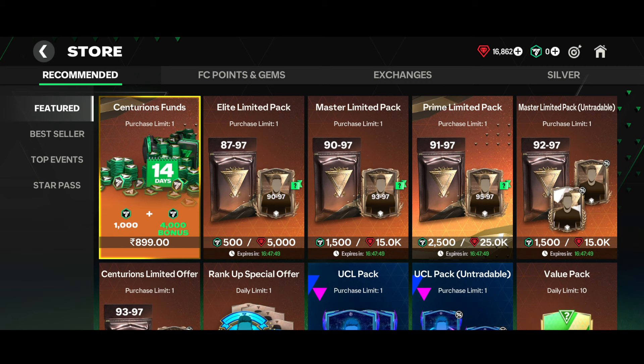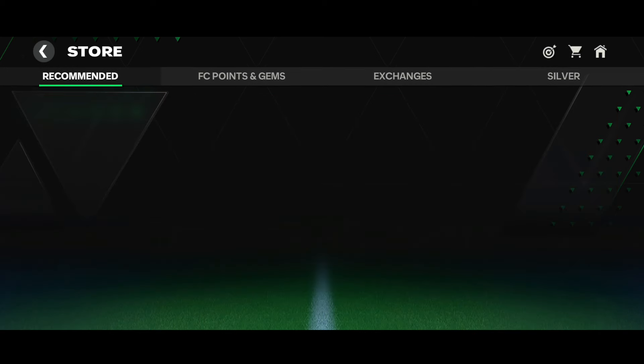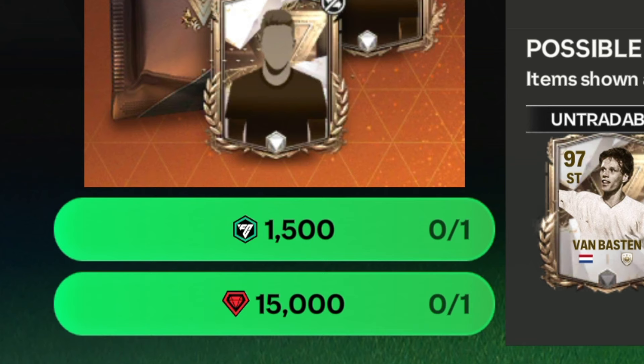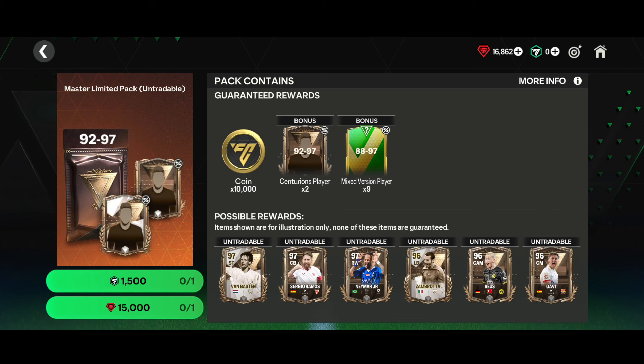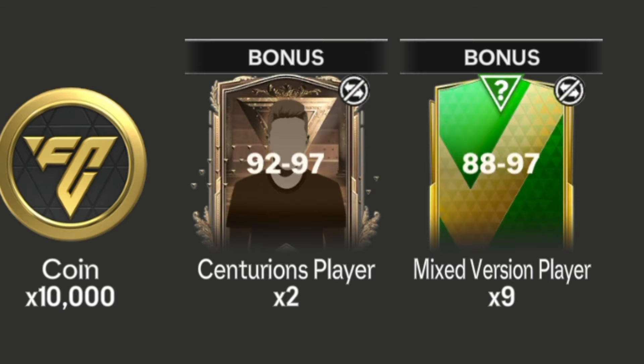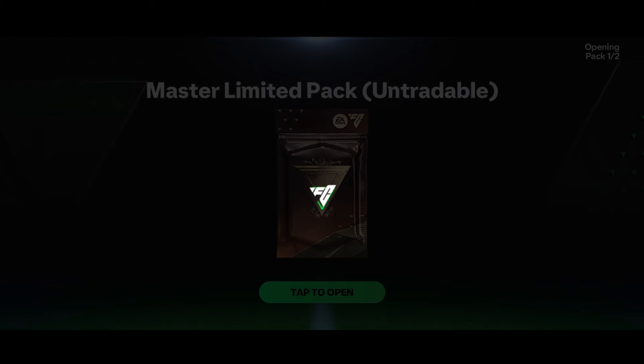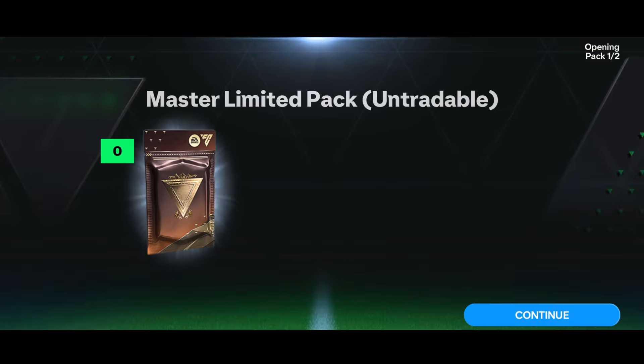Now in the store section of my second account, let's claim the Master Limited Untrouble pack. It costs 1.5k FC points or 15,000 gems, and it guarantees 10,000 coins, two Centurion players rated 92-to-97, and nine mixed 88-to-97 players. I have 16.8k gems so let's tap on 15,000 gems. First we get 10,000 coins.